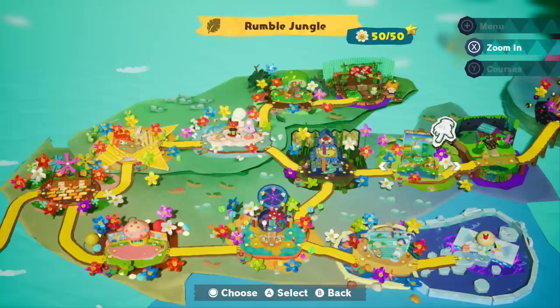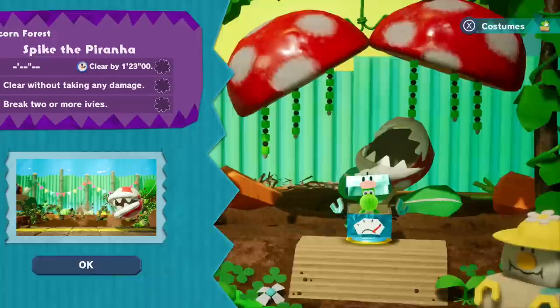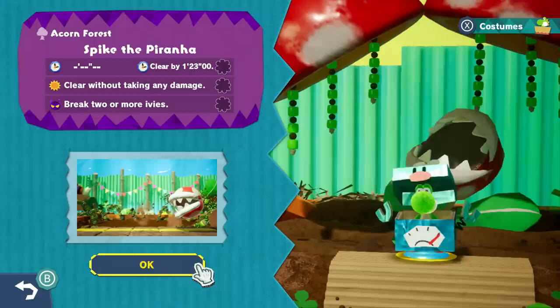Up next we're going to go to the Acorn Forest to fight Spike the Piranha. We need to beat him in 123 seconds, clear without taking any damage, and break two or more ivies. Let's figure out what that means.